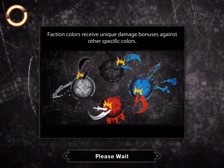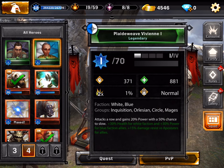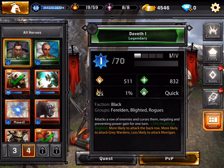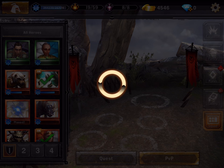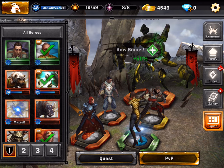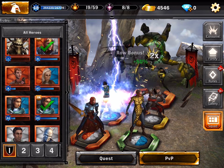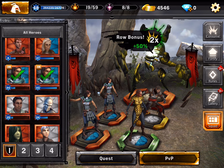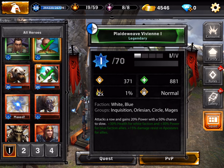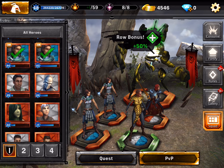We do have two legendaries! This is our first legendary and our second — I don't even have those on my main account. I think we should make a team out of these. This girl is pretty neat — she gives blue faction 30 power and the white faction health, so let's get her in the front. And we should definitely get Bethany in — she gives the white faction more health. I think this will be my strongest team for now.